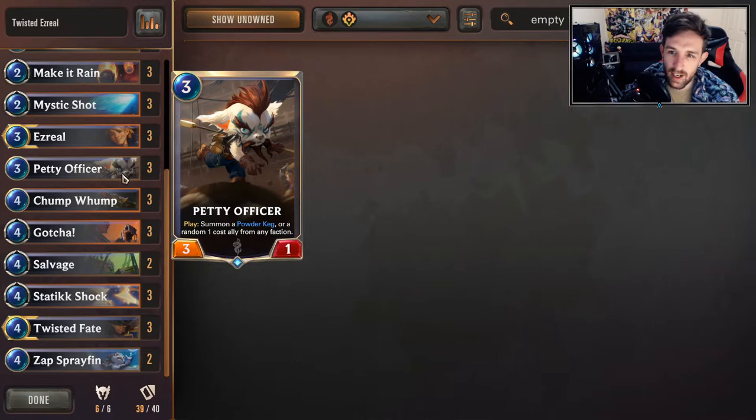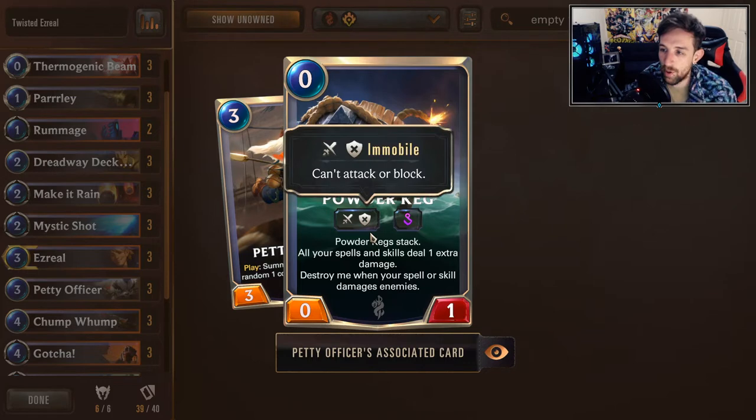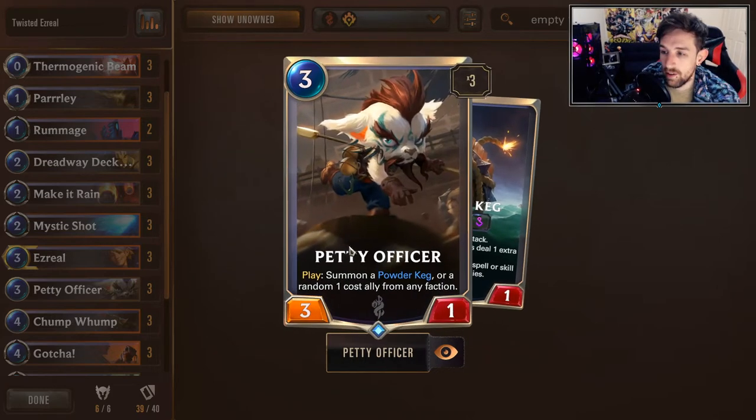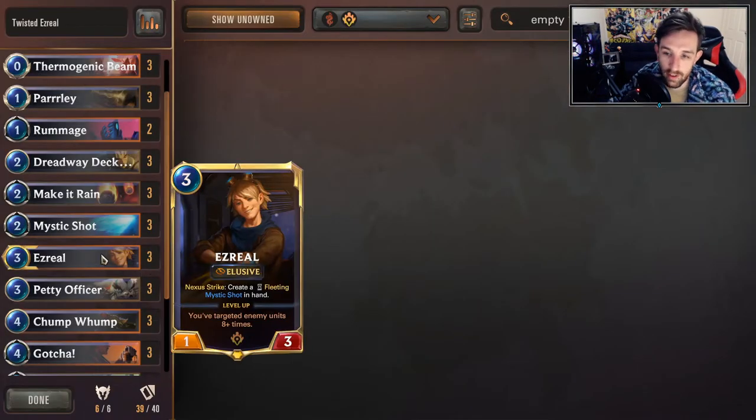Let's go to our keg cards - Petty Officer first. The powder kegs just allow your spells to do more damage, which can help you. Usually most relevant for dealing against boards, but you can also buff your direct damage to their face like Mystic Shot. Also keep note that you can summon a random one-cost ally, which can sometimes be relevant in certain matchups. Sometimes you will choose to summon those minions if you don't need the powder keg for dealing damage - especially if you need minions to fight for the board.